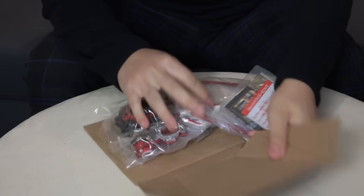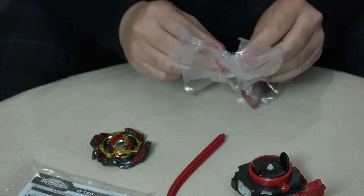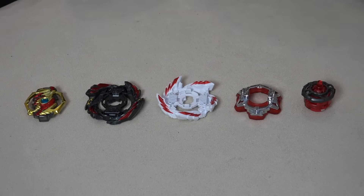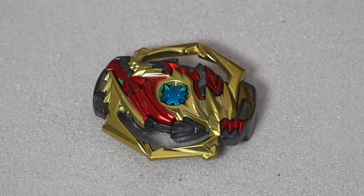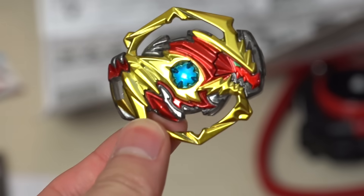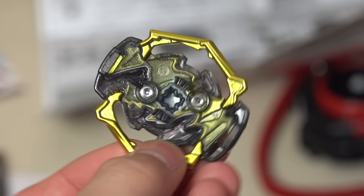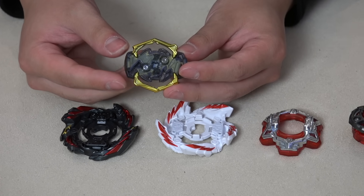Alright, here we are with all the parts for Venom Diablos. Let's go over each one. Starting with the gachi chip — it's pretty special because it doesn't come with a standalone weight; it's integrated into the chip. Taking a closer look at the teeth, they're not bad. They look pretty high up but you'll only be able to unclick twice, and on that third hit you'll burst. So it doesn't have a lot of teeth — fewer but stronger.